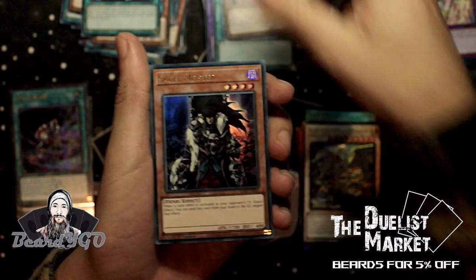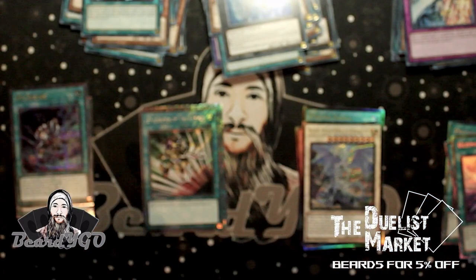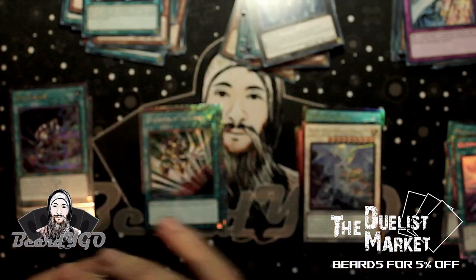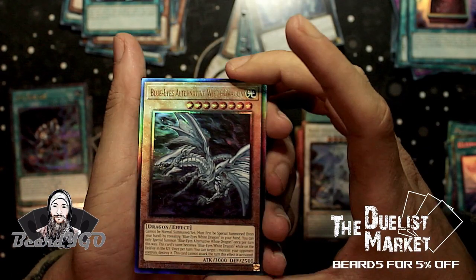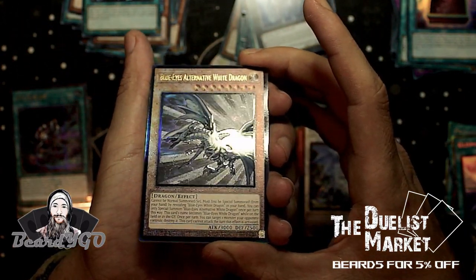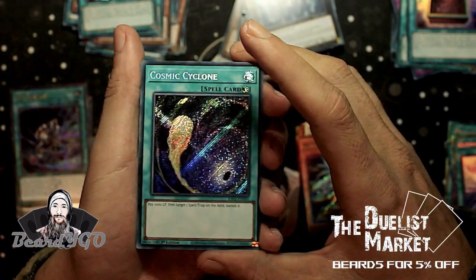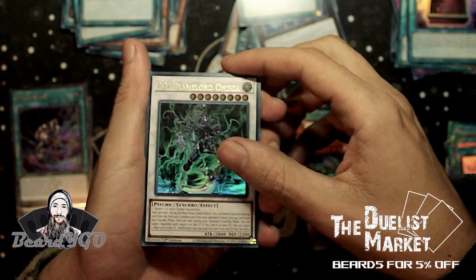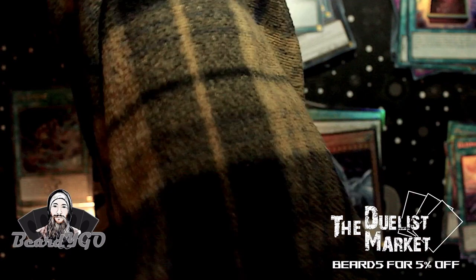Next up: Blue-Eyes Spirit Dragon Super Rare, Nimble Mega Hamster, Solemn Warning, Collector's Rare Ultimate Slayer — looks really really cool. Secret Rare Chaos Hunter, Secret Rare Crossout Designator, Ghost Ogre and Snow Rabbit, Skull Meister, and Dugares. Then supers: Polymerization, Luna Eclipse, Ultimate Rare Blue-Eyes Alternative White Dragon — this just looks really nice. Book of Eclipse Secret Rare, Cosmic Cyclone, another Cosmic Cyclone, Cipher and Lord Omega, and Polymerization.